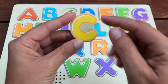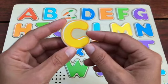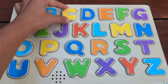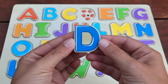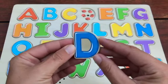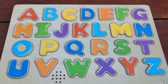Do you know what letter this is? That's right, this is a C and C is for Carrot. C is for Carrot. Do you know what letter this is? That's right, this is a D and D is for Dice. D is for Dice.